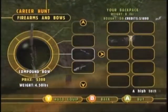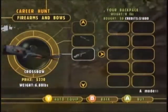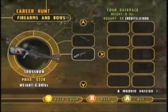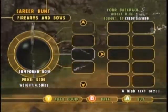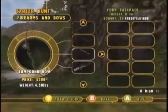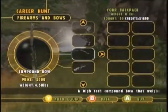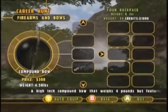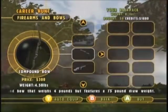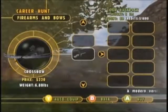When you have to use a bow, if it will let you, try to use the crossbow. The other bows are okay — the compound bow's alright, I've never used the recurve. It's just that you'll kind of see what I mean once we have to start doing bow hunting missions. You have to get in really close, and they're relatively difficult to aim. If you can get away with using the crossbow, use it.